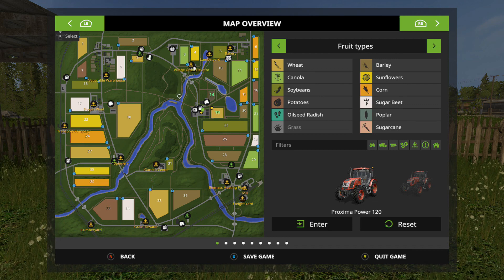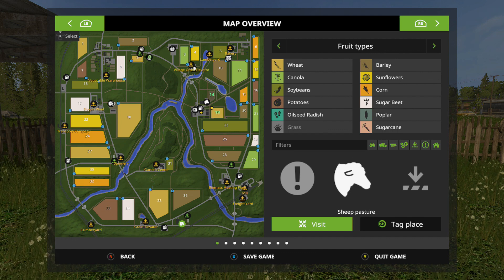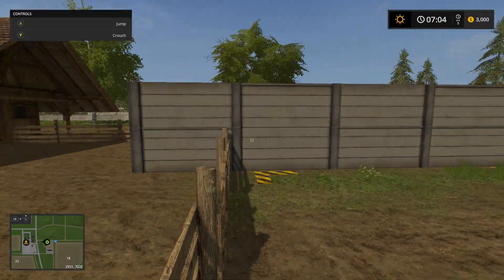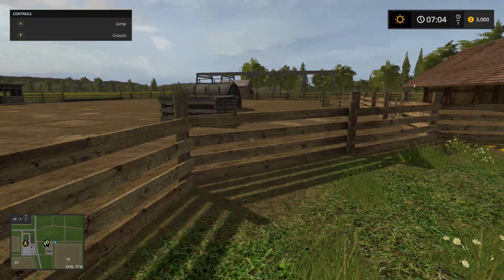We're going down here to the sheep pasture. Actually, first things first — pig area. So this is where you drop off your pigs. It's a pretty cool area, pretty big.